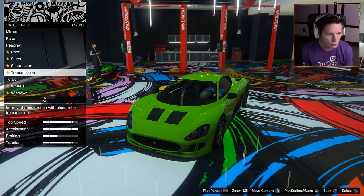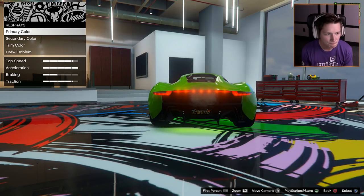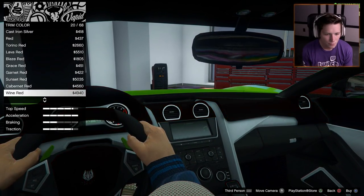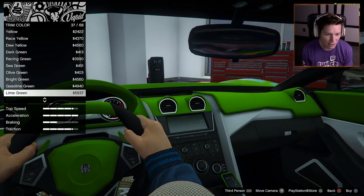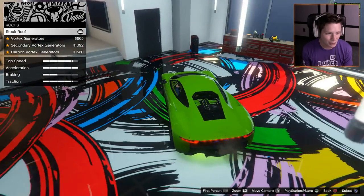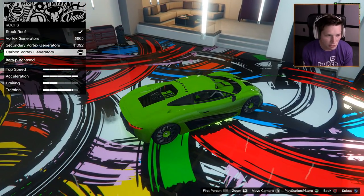Mirrors are done. For plates — definitely want to black out that plate. Black and yellow. For trim color — we can make it lime green. Should we make it a lime green interior? I'm down — this is going to be the optic mobile. Vortex generators? Carbon vortex generators — why not?